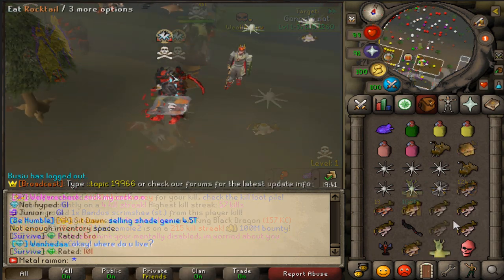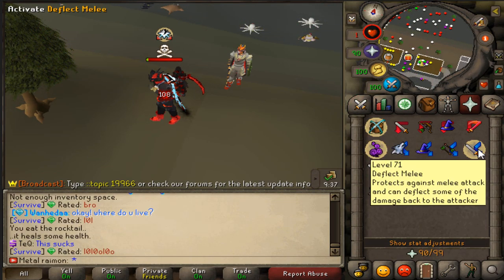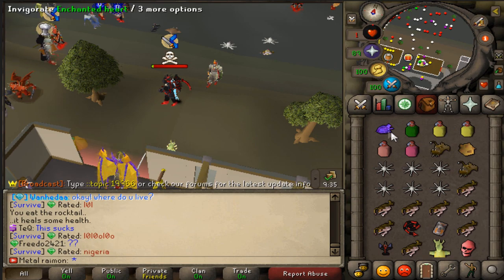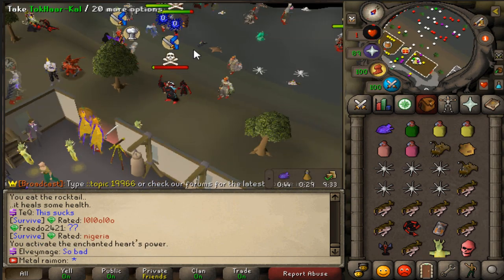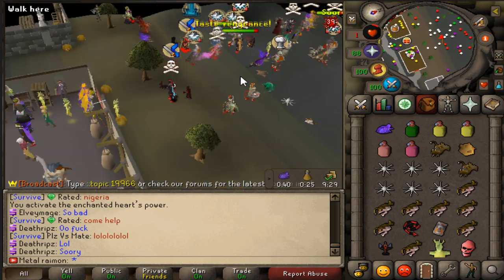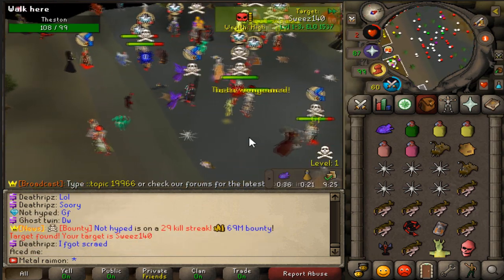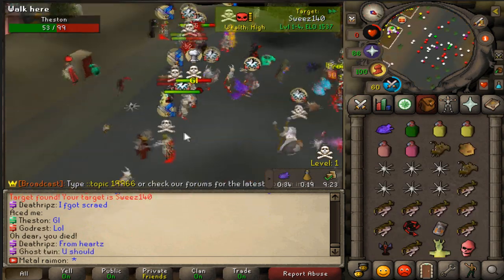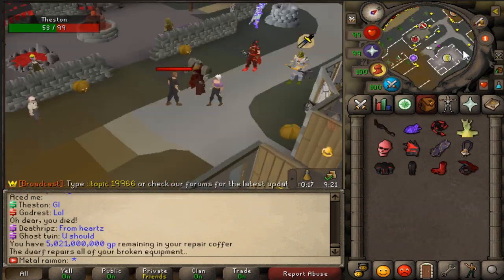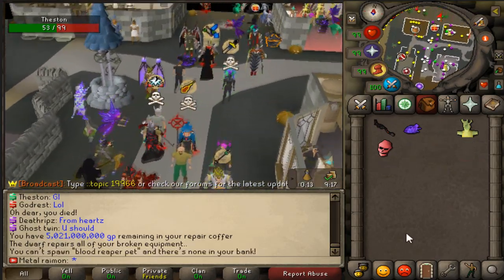We're just going to try and straight up bomb someone, just to see what our maximum possible hit could potentially be on someone randomly, with the Grim Reaper pet of course and the extra accuracy at low HP. I'll probably kill myself on a vengeance right around now but let's just see — we hit a 56. That was hilarious. I don't lose anything anyway.